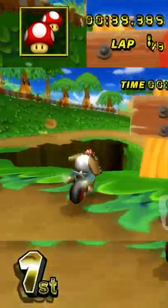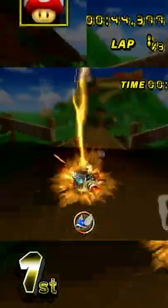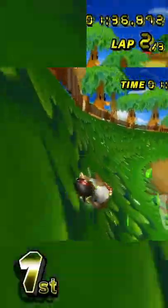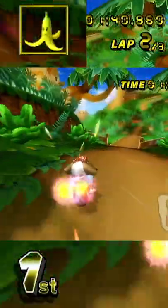Lastly, this method allows you to easily snag every single item box, so if you're in first place, the person in second very likely won't get an item at all. This maneuver doesn't work with the 2008 strat, just because of the angle — you can't hit all the boxes.